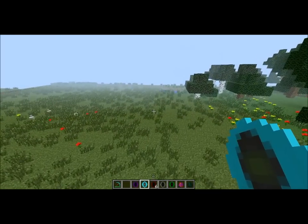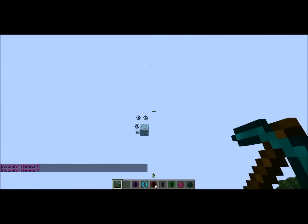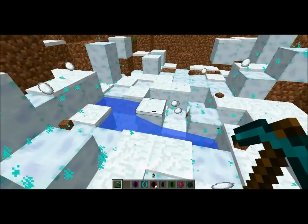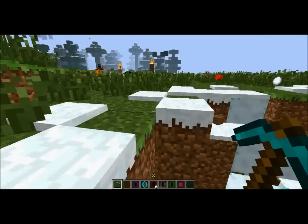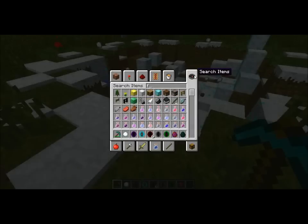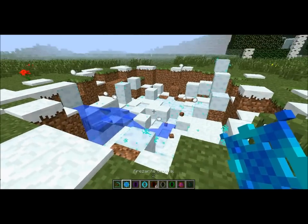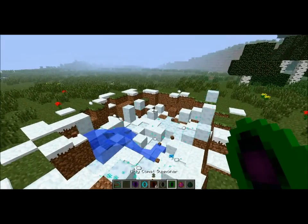Next we have the freezerite, which is one of my favorites. You throw that — I accidentally threw two but who cares — you look up and there's a meteor, boom! It'll turn the area snowy and you'll get this freezerite ore. It will melt pretty quickly so you've got to watch out. If you don't mine it fast enough it'll turn into water, but once you mine it it'll give you something called a freezerite crystal, which is used in a later crafting recipe.